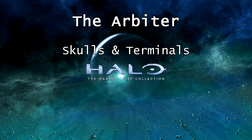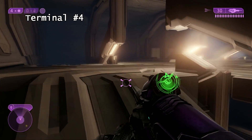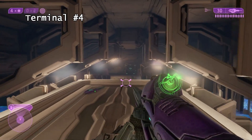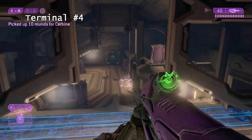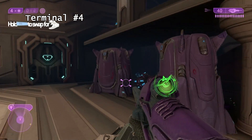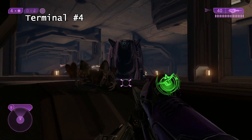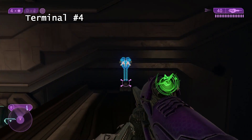This is mission 5, the Arbiter. The terminal you will come into this section. You can either head over the top or on the ground level. You will see these blue conveyor belt things here. Head to the right. Turn around and it is just on the wall.